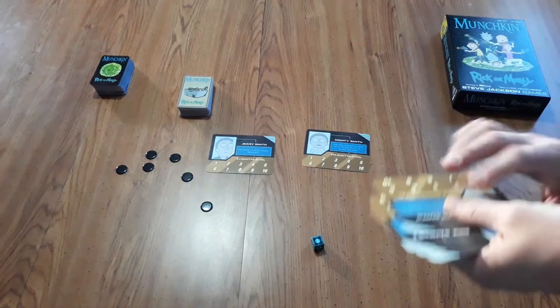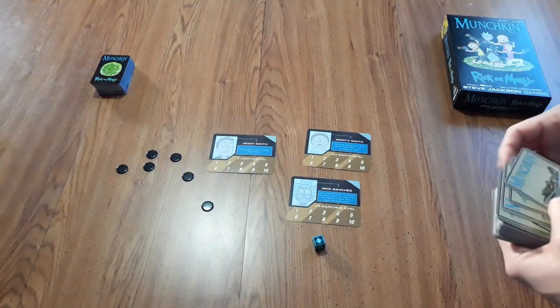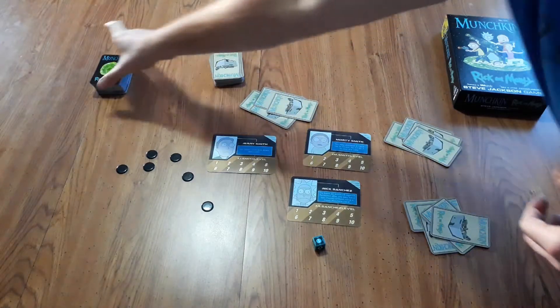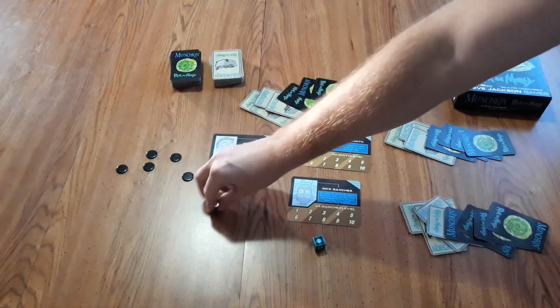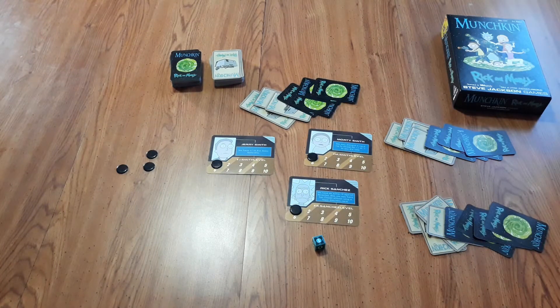In a three-player game, for example, you might get Rick, Morty, and Jerry. Take the treasure cards and deal out four to each player, and then also take the door cards and deal out four to each player - this forms the starting hands. Every player starts on level one, and the goal is to be the first player to reach level 10. You level up by killing a monster, using certain cards, or turning in items.